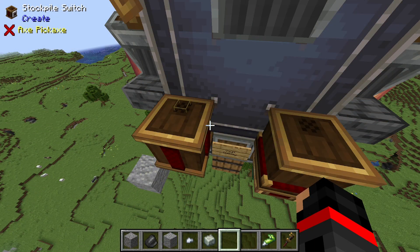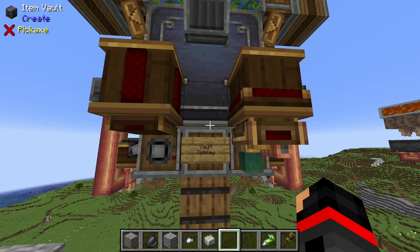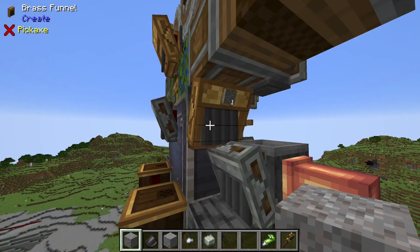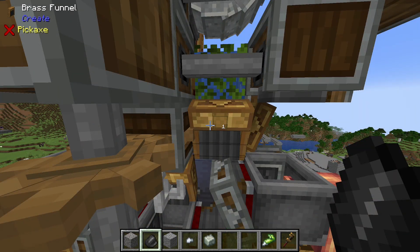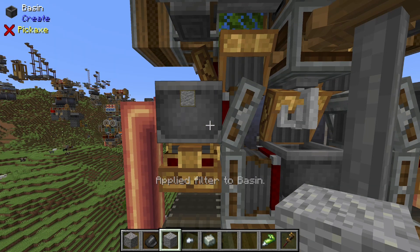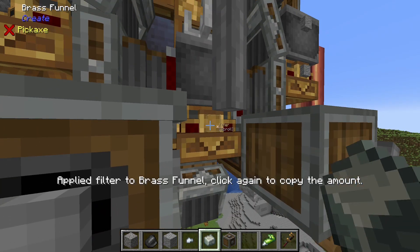Flood the leaves with water. The tops of the stockpile switch and the content observer should remain empty. If you don't want to see the inside of the item vault, you do not need the sign, the display link, or the content observer — I decided to add them simply because I like the visual. Setting your redstone link frequencies, and making sure the one on the clutch is set to receive. The brass funnel on either side of the vault should be set to gravel and 1. The rotation speed controller going into the crushing wheels should be set to either positive or negative 166. The brass funnels to each side of the mechanical mixer should be set to 1 flint. The brass funnel underneath the mechanical mixer should be set to 1 iron nugget. The basins on the left and right should be set to andesite. The brass funnels underneath the basins should be set to 1 andesite. The basin in the middle should be set to andesite alloy. The brass funnel behind the vertical gearbox should be set to andesite alloy.